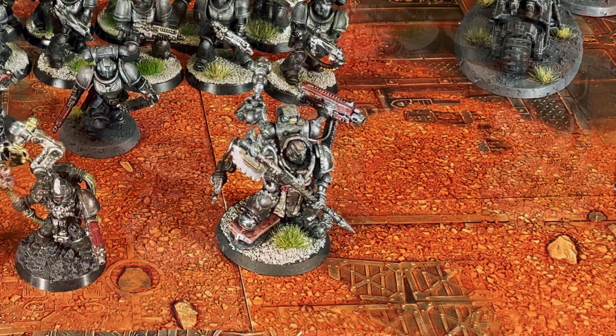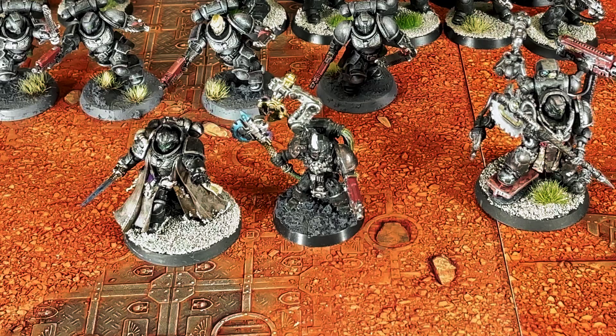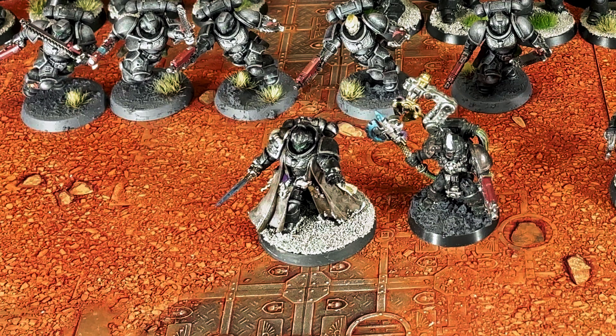My second HQ is an old school Techmarine armed with a combi-melta, a servo arm, and an omniscient power axe. My final HQ is a Primaris Librarian armed with force sword and bolt pistol, who knows Objuration Mechanicum to mess with my opponent's shooting, and Psysteel Armor to buff up my Iron Boys.